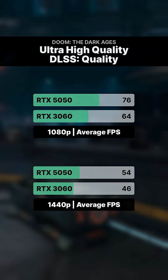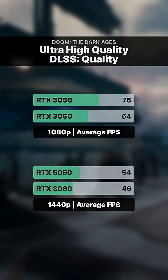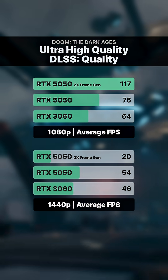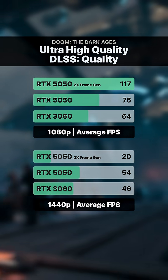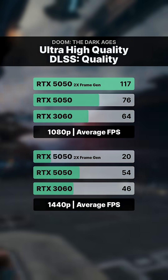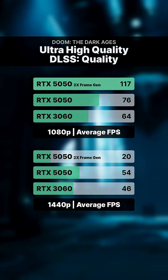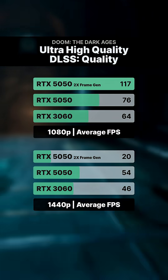Starting with Doom the Dark Ages, the 5050 comes in at around 18% faster than the 3060 at both resolutions. But when you enable frame generation, things really jump — at 1080p, performance shoots up by about 50%. At 1440p though, it's obvious that the 8 gigs of VRAM becomes a limitation, where performance just falls apart.